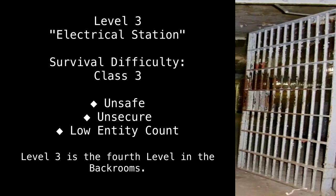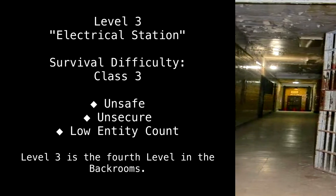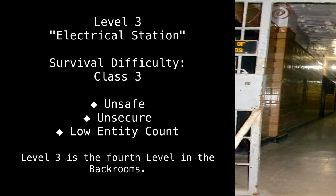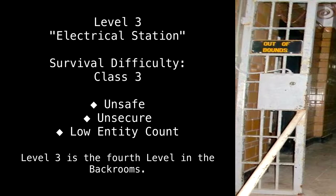Level 3: Electrical Station. Survival Difficulty Class 3. Unsafe, Unsecure, Low Entity Count. Level 3 is the fourth level in the back rooms.